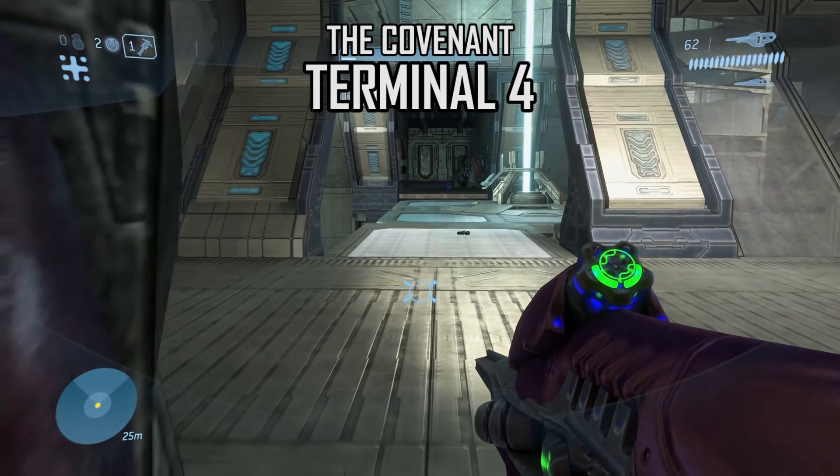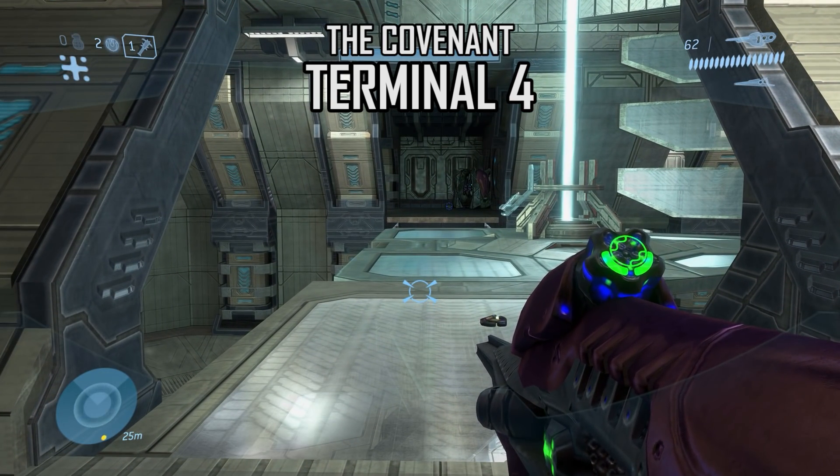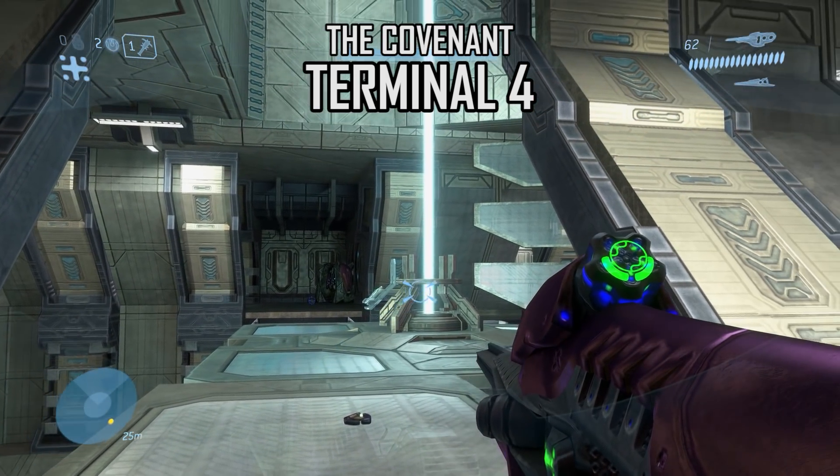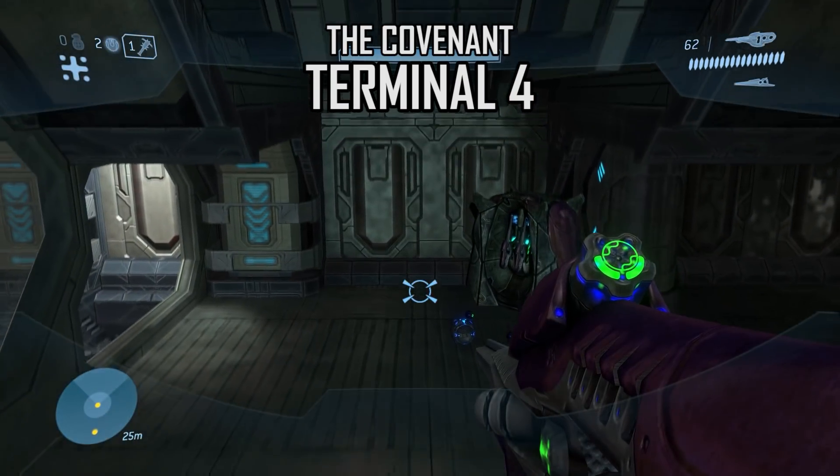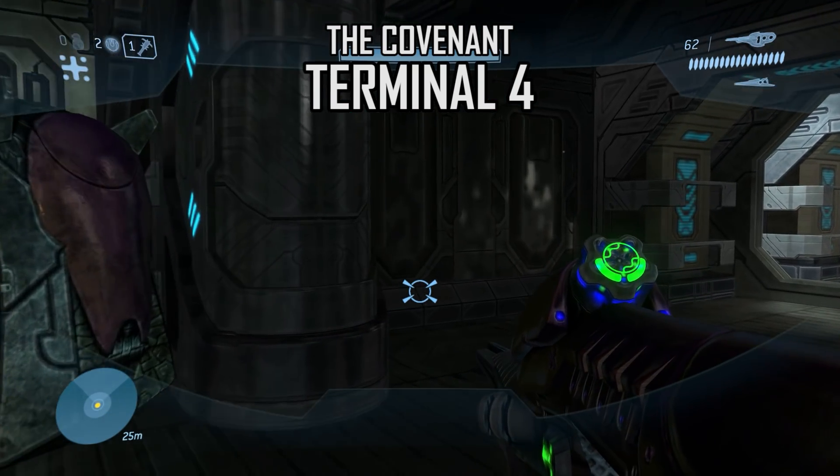Terminals 4 through 6 are found on the level The Covenant. The first is found in the first shield tower. When you come to this elevator, rather than going up, jump across it to this area with a couple Covey carbines to find the terminal.